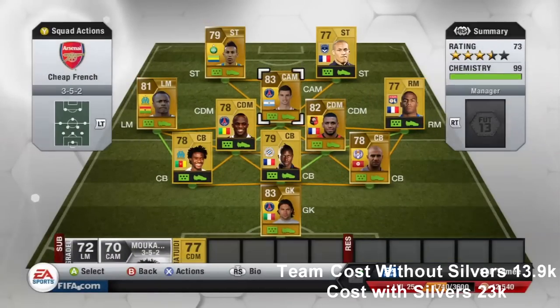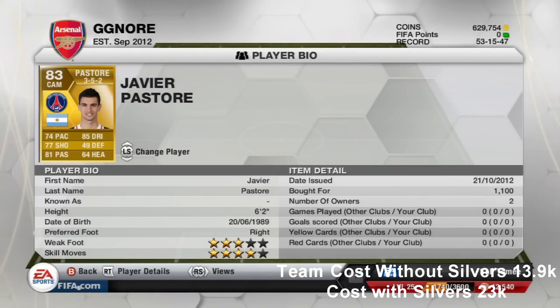Moving on to our centre attacking mid, we've got Javier Pastore. He's got 4 star skill moves, 74 pace, 77 shooting, 81 passing and 85 dribbling. He's also a tall player at 6 foot 2, and again very cheap at 1,100 coins.